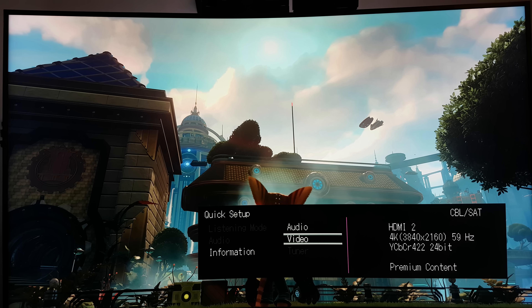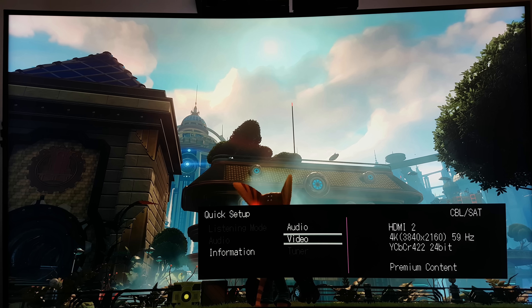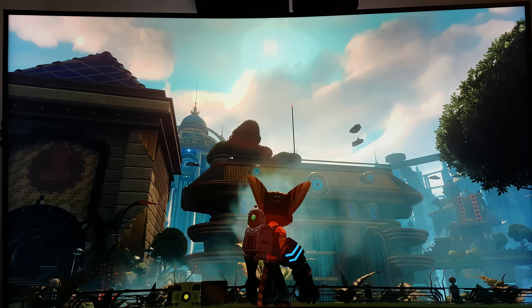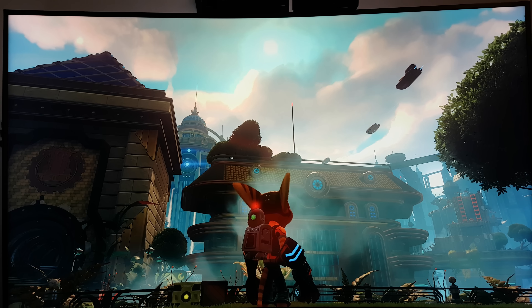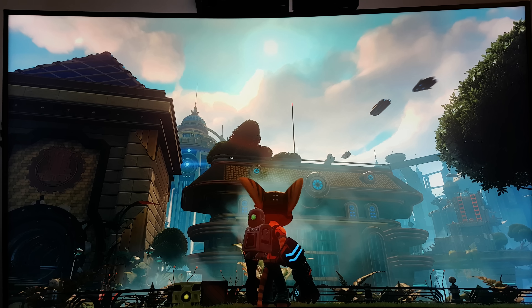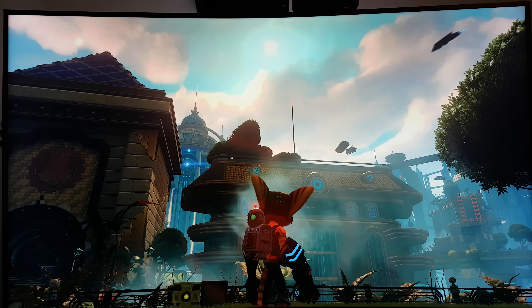So I'm going to switch it over to the proper settings that it should be at and let you guys see the difference. I've now manually switched it to what it's supposed to be — YUV 4-2-0 in the PS4 Pro settings — and you're now getting the proper chroma subsampling for the game.